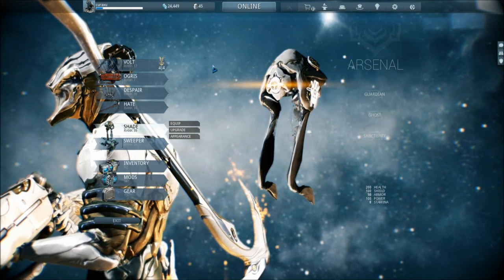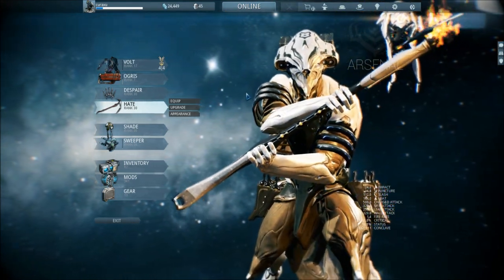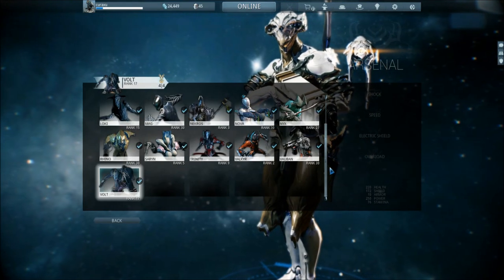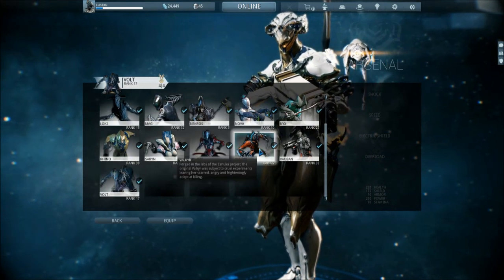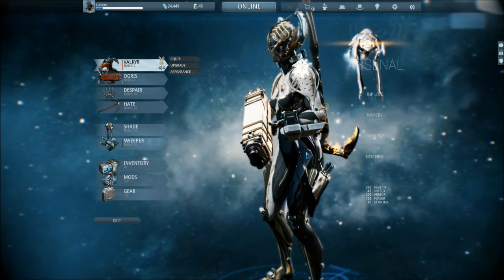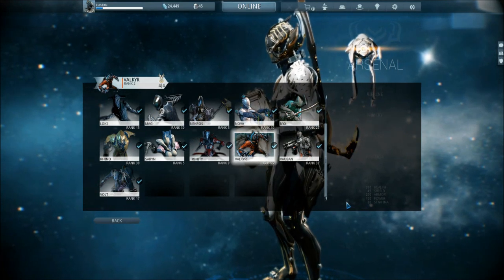I have 45 platinum. I did buy a little bit of platinum because I wanted to have some slots. Now the highlight of this video — I have all the frames. Every single one. Just yesterday I got the newest frame, Valkyr. She's only ranked 2 at the moment so nothing really special, can't say much about her yet. But yeah, I have every single frame — well, not the prime versions, but as far as all the powers go I can play with all of them.